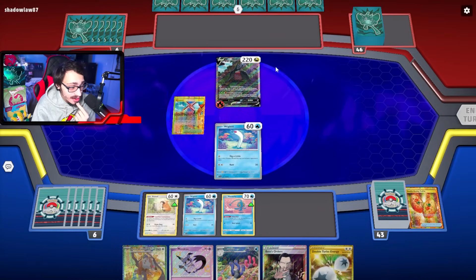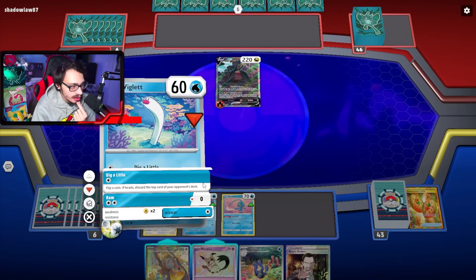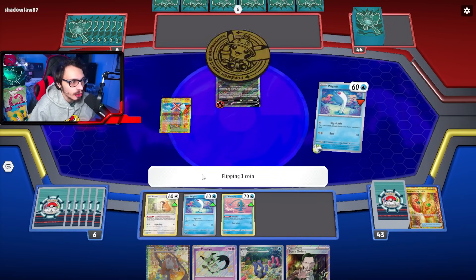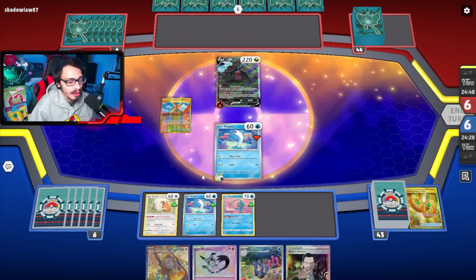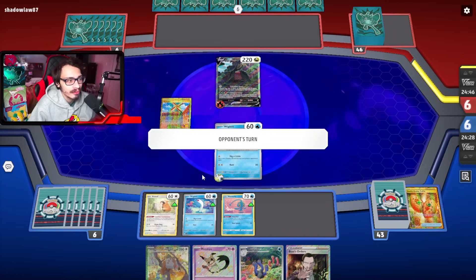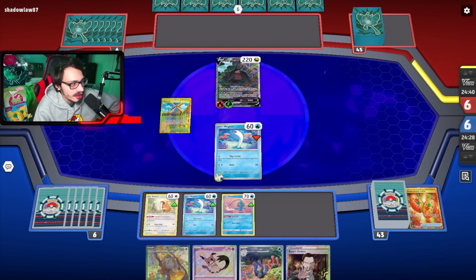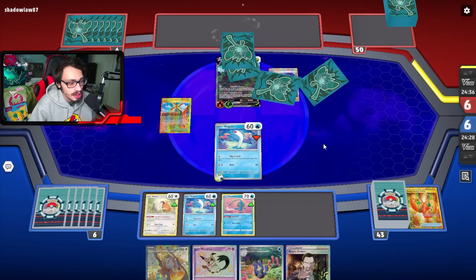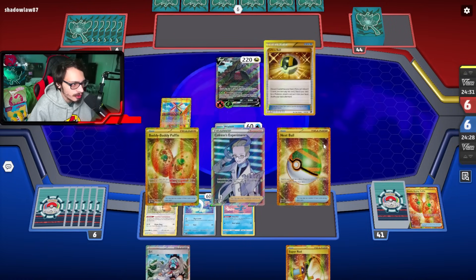Grab Manaphy just in case. Do I go for Dig a Little? I think I do because I get the whiff and then maybe draw an energy. I'm not going to bench Mimikyu — I don't want to clog my bench up. Let's just Dig a Little and hope to flip heads. Not even a heads. It might not even matter because we could mill a Dragon and help them. I'm just going to hope they don't have anything next turn. Our hand isn't great. They can Dragapult me here and ruin my setup. They do have an Iono though, which as long as we don't get destroyed here, this Iono's okay.